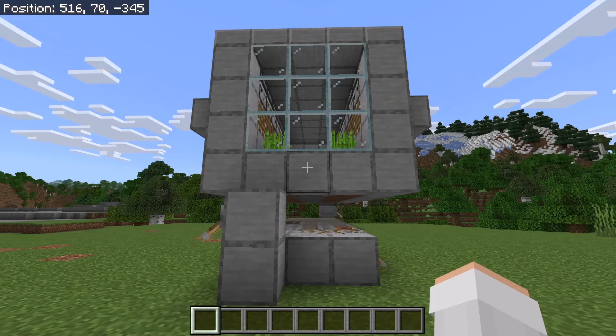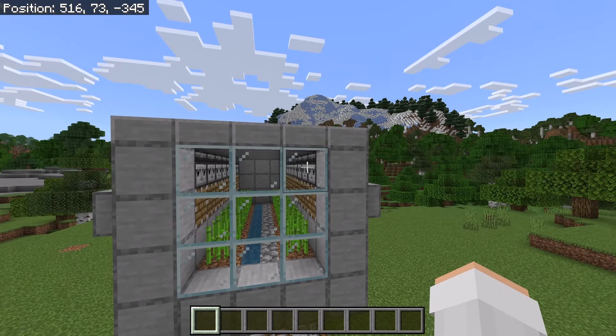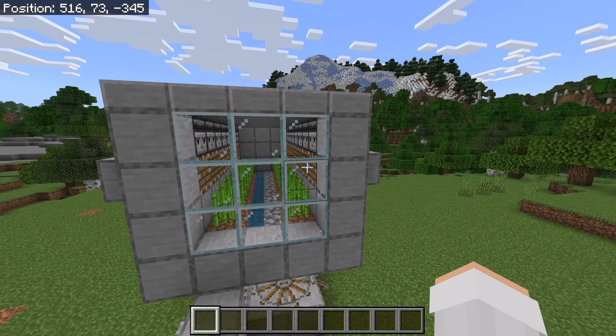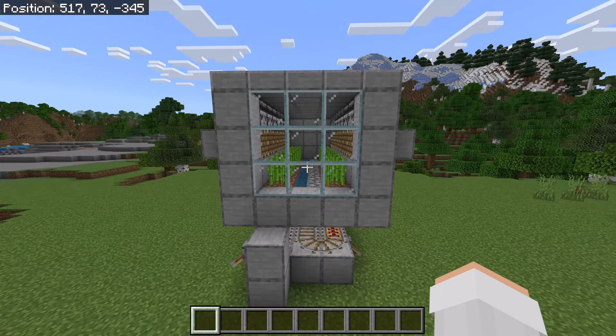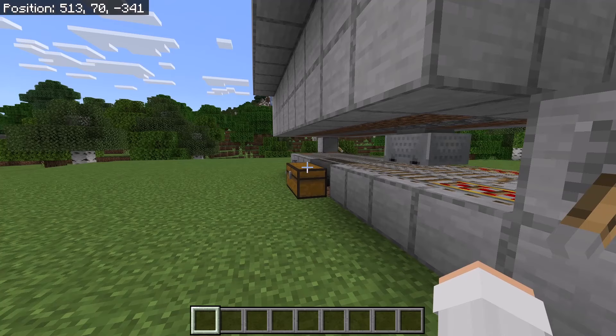I'm now going to show you all how to use this farm. To use it, all you have to do is wait. Over time the sugarcane will grow. Whenever sugarcane grows to be 3 blocks tall, an observer will detect that and send a redstone signal to the pistons. That will cause all the sugarcane that has grown on that side to be harvested. After sugarcane is harvested, it will get collected by the minecart hopper, funneled into those hoppers, and funneled into the collection chest.